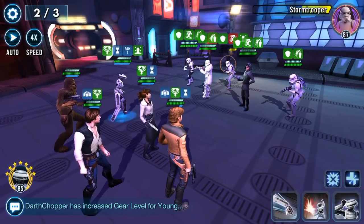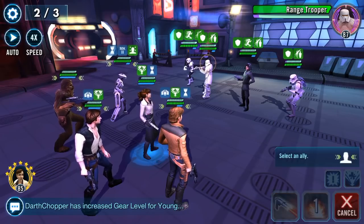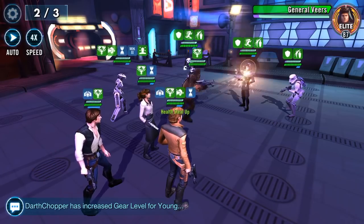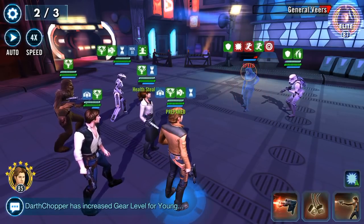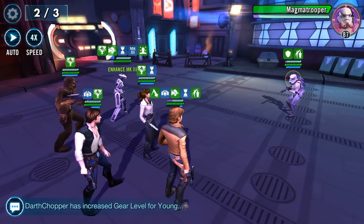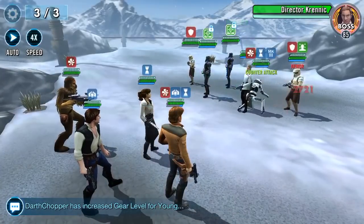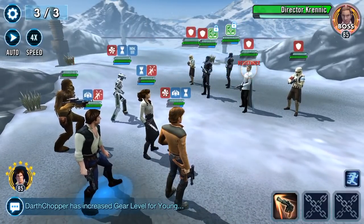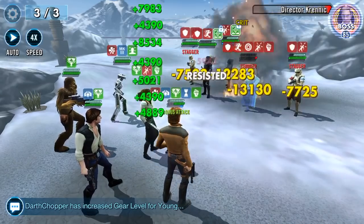Easier said than done, maybe. Let's tip the hat. Now we want to get rid of Range Trooper, so I'm going to do an all-out on that and bring in Chewie, which will mean that everyone assists. That's going to do quite a bit. Let's get rid of this Scout — these Scouts are a bit naughty. Tip the hat. Shoot him once, shoot him twice. So we want Krennic gone. Krennic bad. Krennic need to die. Krennic not quite gone yet... Boom. Krennic gone.